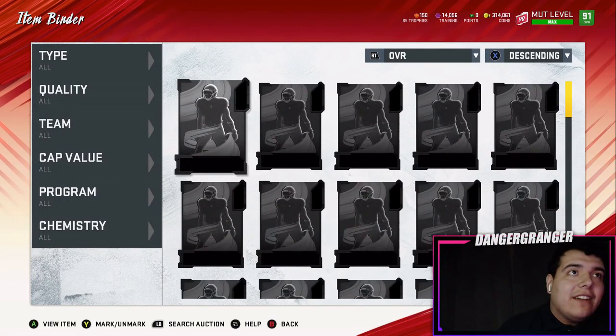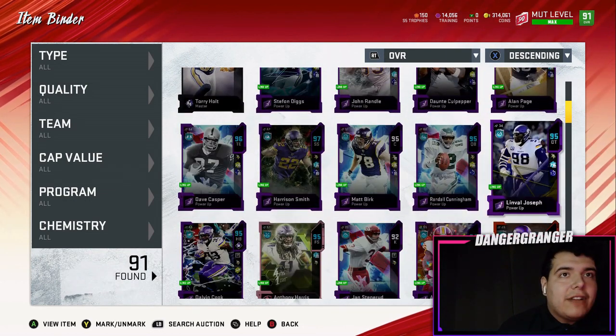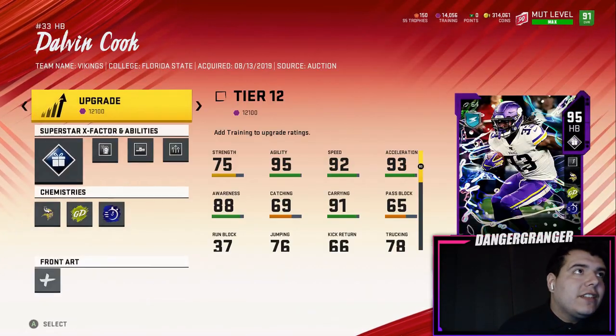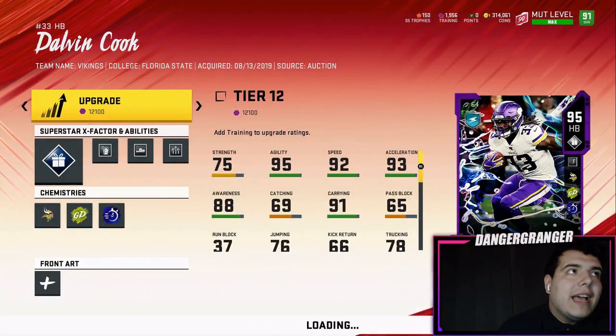Let's go through the main card everyone is talking about — it's the Dalvin Cook. Dalvin Cook is a beast. The only reason this video is coming out kind of late is because I was grinding the MUT levels just to get the power-up pass for the 97, which I can put on this card and save myself like 300,000 coins and basically get the best running back in the game.